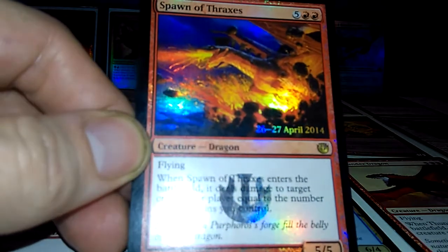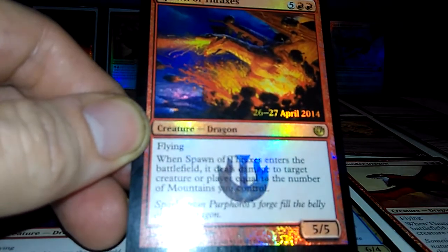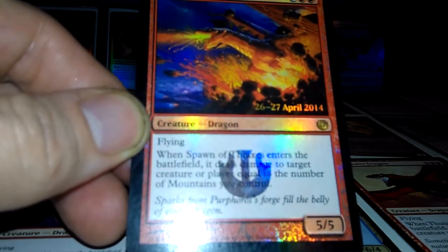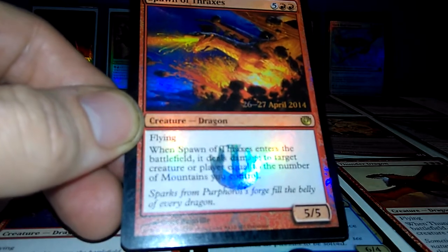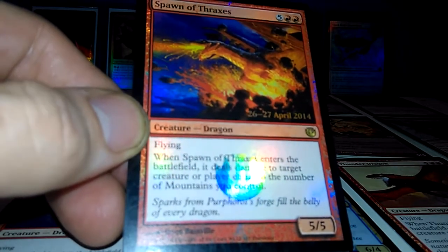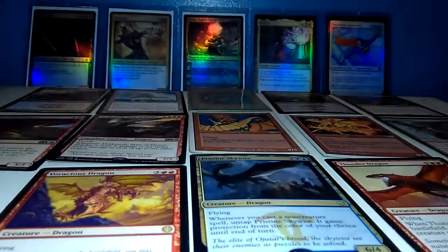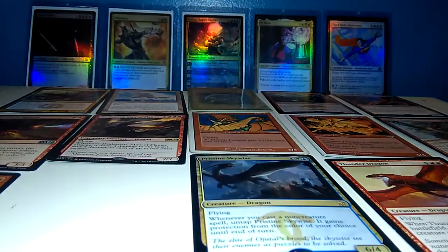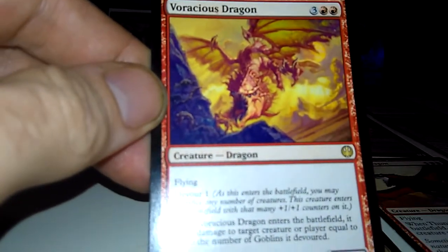Spawn of Thraxxus: 5-5 flying. When this dragon comes into play, it does damage equal to the number of mountains you control. So if you got 10 mountains, he's doing 10 damage to somebody. Better look out.